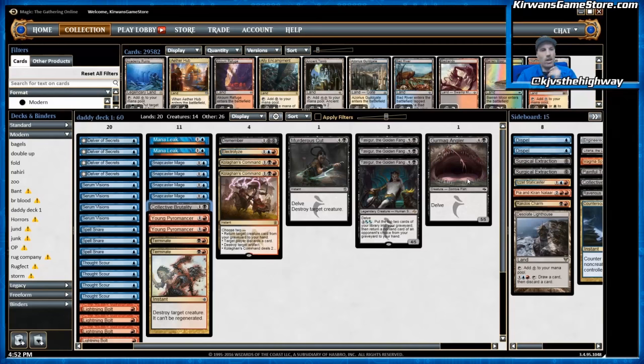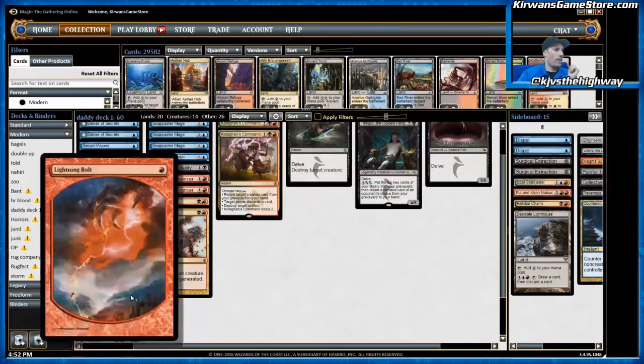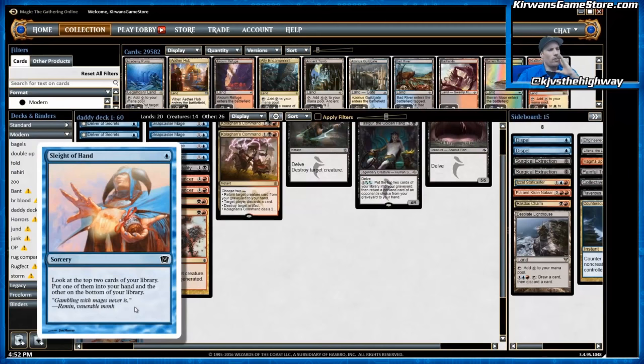The last non-land card is one Sleight of Hand — this is experimental. I haven't been playing this card before right now; I need something to replace Gitaxian Probe. Before we have Fatal Push and before I try something like Cryptic Command, I'm just going to go with a cheap cantrip that helps you find lands and smooths out your draws. It's worse than Serum Visions and worse than Thought Scour and obviously worse than Gitaxian Probe, but that last one is banned. So we'll try this Sleight of Hand as basically a fifth Serum Visions. I don't love it, but we'll see how it goes.